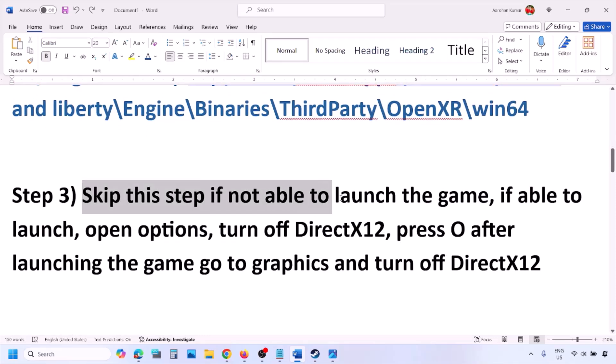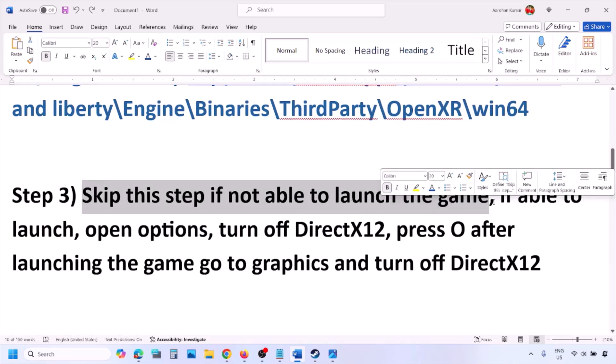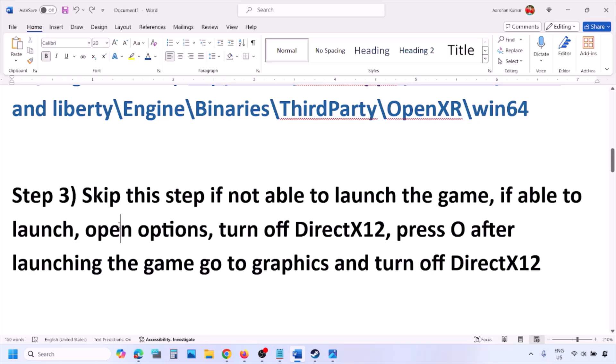You can skip this step if you're not able to launch the game. If you are able to launch the game, press the O key on the keyboard to open graphic options. Go to Options > Graphic Options and you will see DirectX 12 at the bottom. Turn off DirectX 12 and then check.